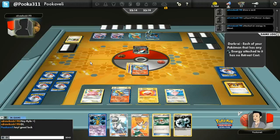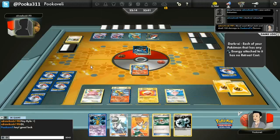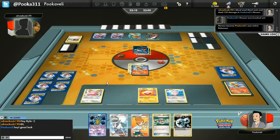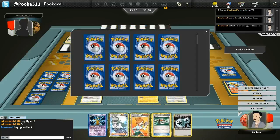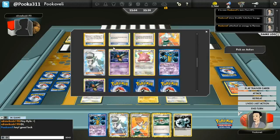It looks like my opponent is able to get another Absol all powered up — it only takes two energy to attack, so that's pretty simple to get going. This is going to be a big pain for me. I do have another Flareon ready to go, but yeah, this is just going to be a pain. My saving grace here is that I'm giving up prizes so quickly that I can end my opponent and put them down to three cards.